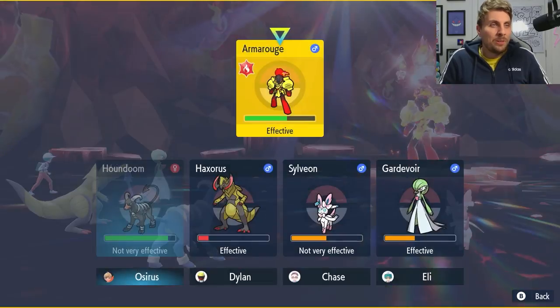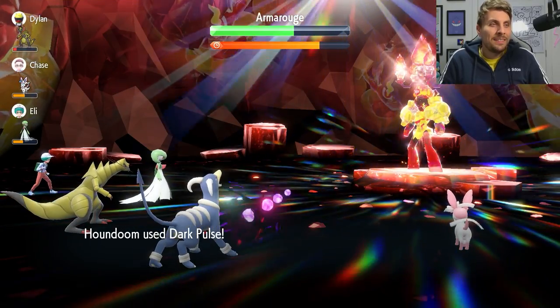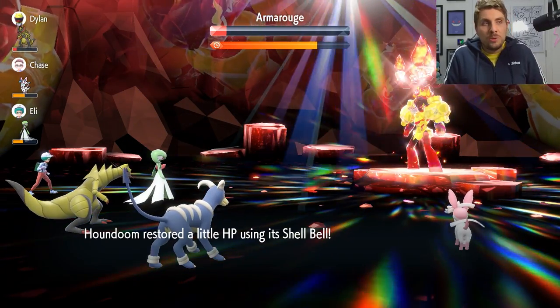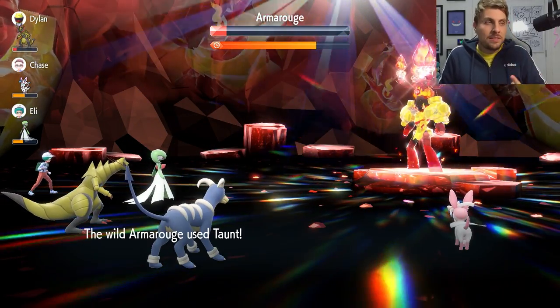We're going to get a Dark Pulse off. Very close, but Houndoom is going to be a great Pokémon to bring against both Armarouge and Ceruledge.